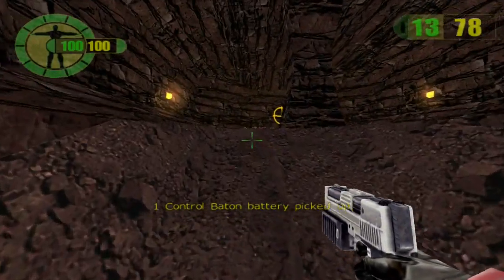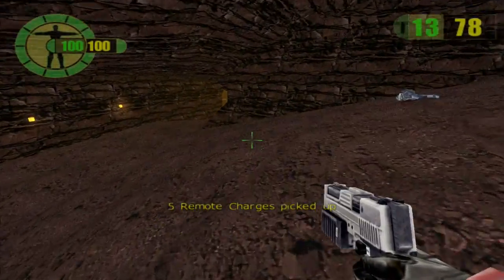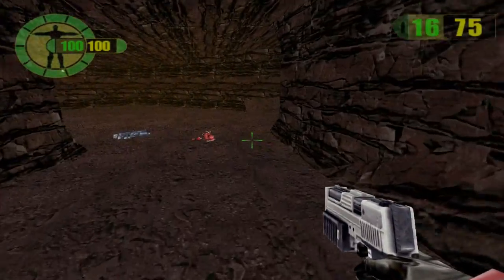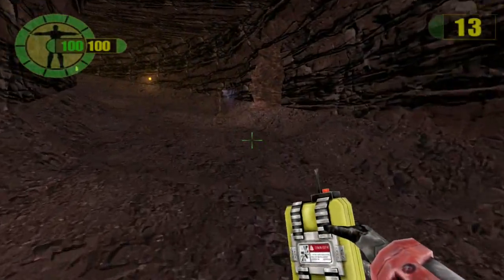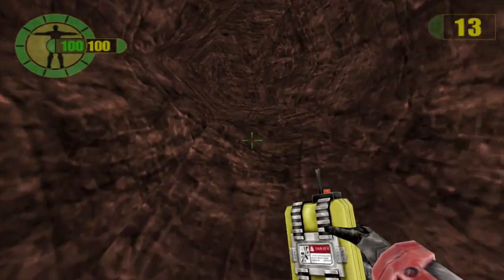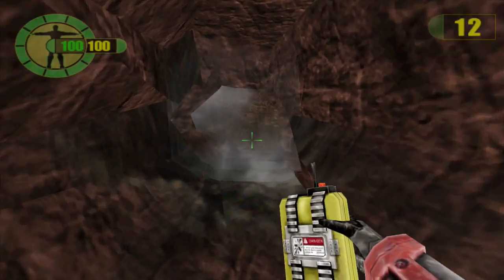Wow, these guys are bullet sponges — and this is even on easy, I think. Anyway, pick up these remote charges and then we are just going to head back the way we came. Remember this was the hole I mentioned earlier. Throw the remote charge down like that. You might need two to get through.